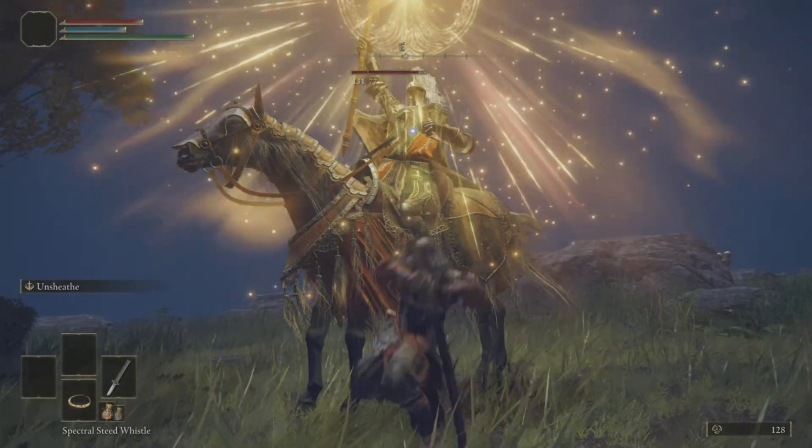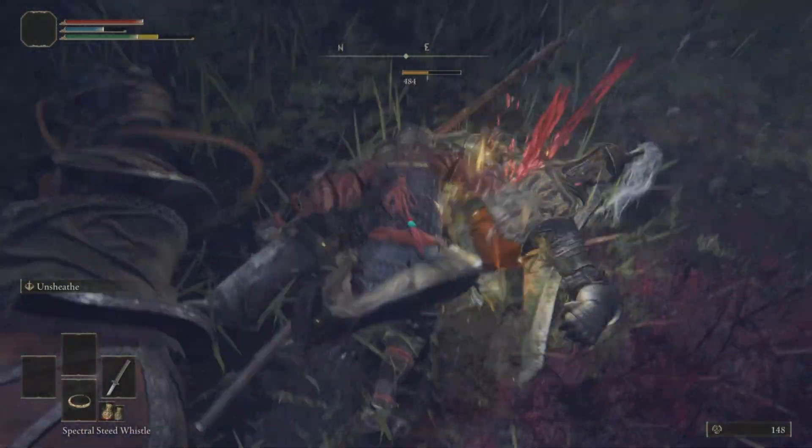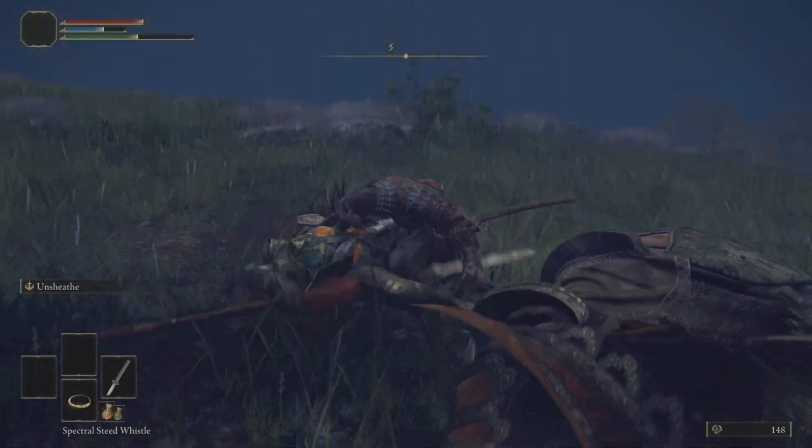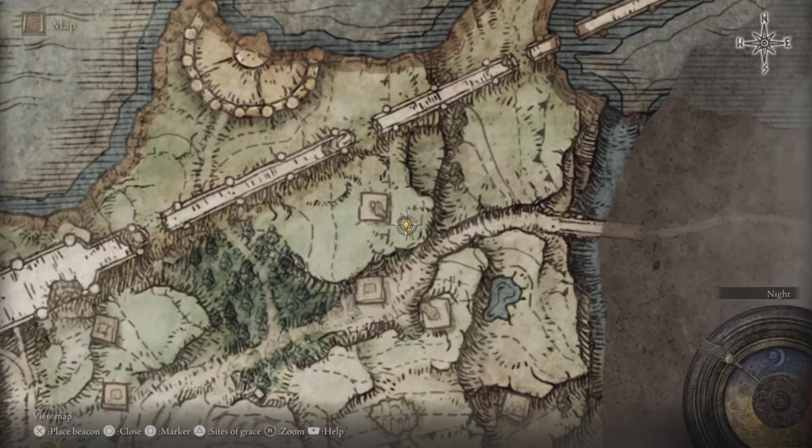We're also going to grab the Ash of War Golden Vow from this Mounted Knight here. This is a nice handy Ash of War — simply slap it on a dagger, keep it in the off hand or wherever you want, and cast it before various battles.